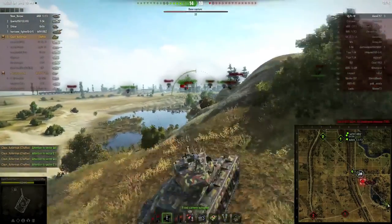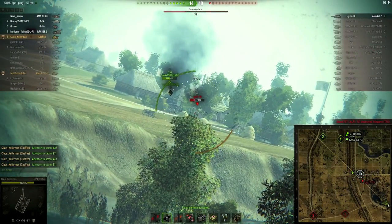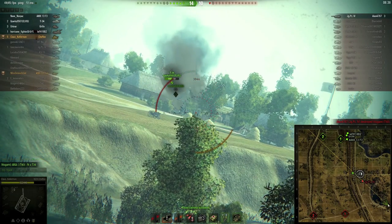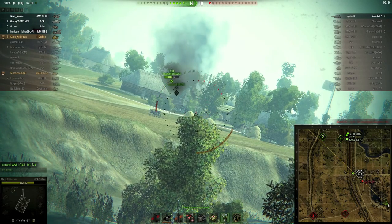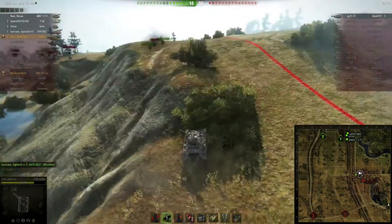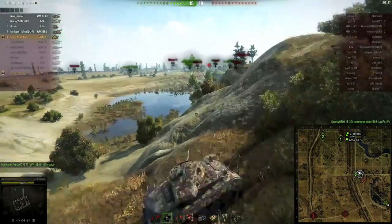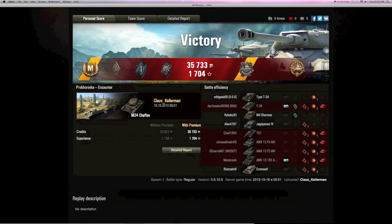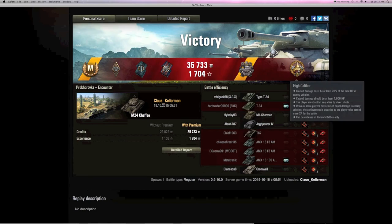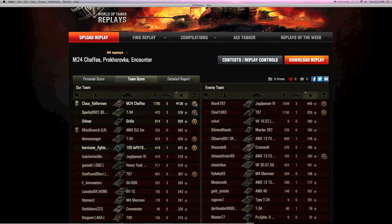You always have to carry some APCR because sometimes you get into a tier 8 game and have to be the littlest tank versus tier 8 enemies. The game ends — that's how you win an ace tanker with the Chaffee! Lots of XP in the win, Pascucci's medal for three kills, SPG kill, High Caliber. Team score shows five kills, lots of damage, lots of ribbons.